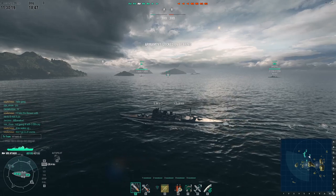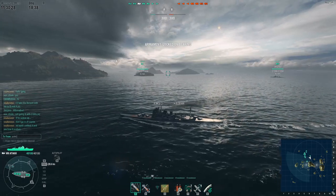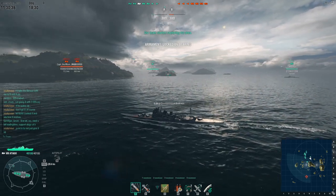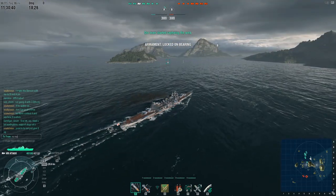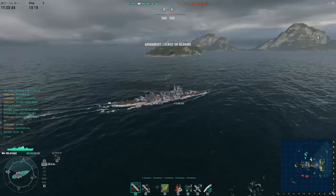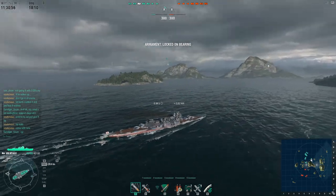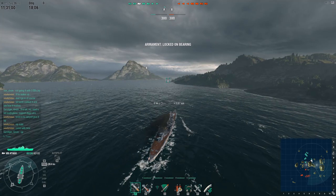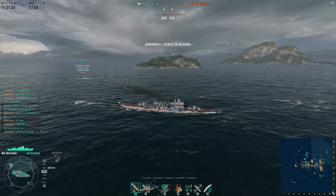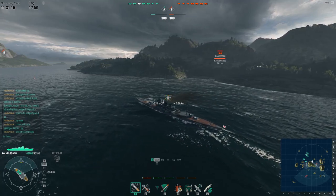Now moving on to the second clip. I'm skipping the team list talk because it's a very short clip. I just want to talk about how to effectively use your guns while sailing a cruiser. My theory is that cruisers in ranked battles should be an escort to destroyers, contesting certain parts of the map. So I start off by communicating with the destroyer that's following me, slow down a little bit and let him through — I want him to give me some vision before I sneak out.